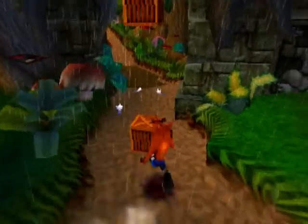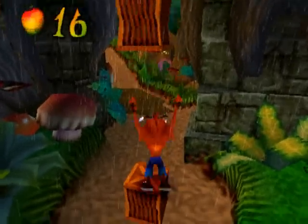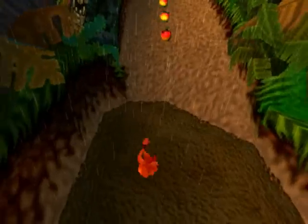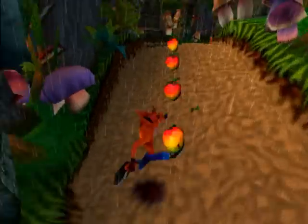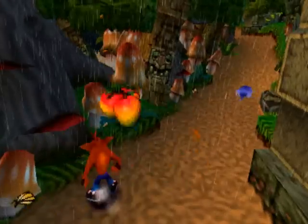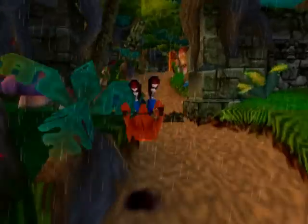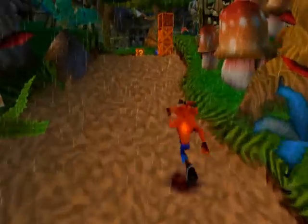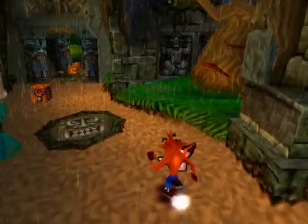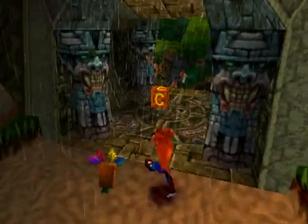En ennemis, on les tue comme ça. Ces caisses-là sont particulières : on peut sauter 10 fois dessus, ça nous donne 10 pommes. Ça, ça nous ralentit quand on marche dedans, mais ce n'est pas présent dans tous les niveaux, c'est spécifique à ce type de niveau dans la jungle. Ces caisses-là, on peut les casser comme ça, ou aussi en leur sautant dessus. J'ai même envoyé l'ennemi sur la caisse.